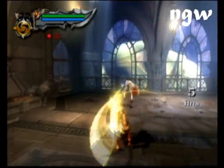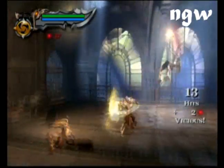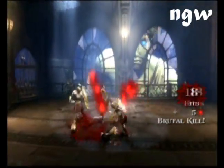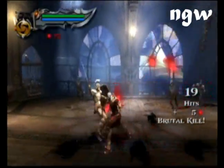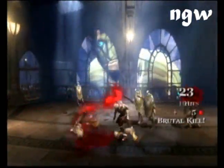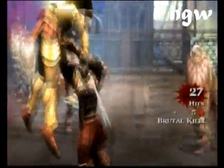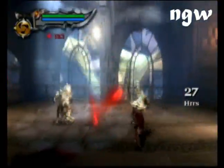So this first room — the game starts off pretty quickly and throws you in a room full of soldiers that just keep coming at you, but they're all pretty easy to kill because you can grab them all. Any time you have an opportunity to grab someone instead of killing them with your blades, grab them and kill them quickly. It's much easier to kill them.